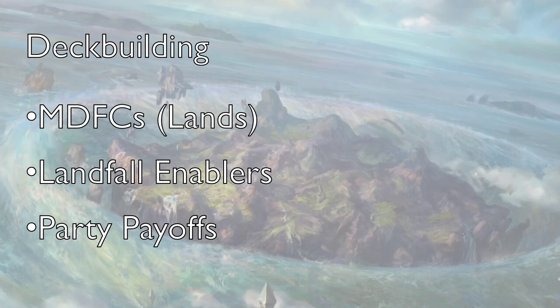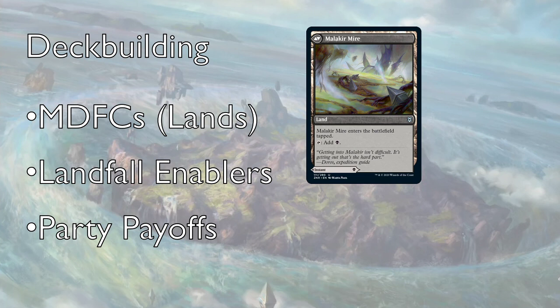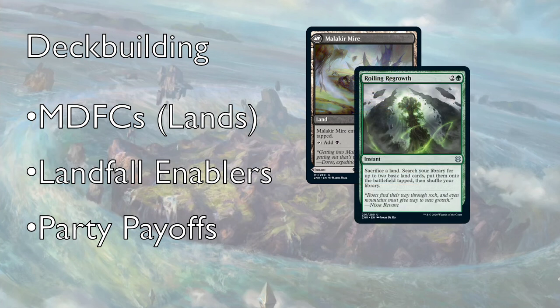Let's get into deck building really quick before we launch into the archetypes and the colors. You're going to want to look out for these MDFCs — these lands with spells attached. These are essentially replacing a land with a spell, which is a lot more powerful than a slight upgrade to your 23rd spell. Think about whenever you're playing and you topdeck a land — how much better it would be to have a spell. These cards allow you to do that. Sometimes they'll be in your opening hand and you'll play them as lands; sometimes you'll topdeck one and have a spell instead of a useless draw.